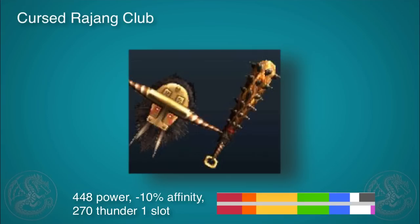Not only do I really like the design — I mean, being able to hit enemies with a club is incredibly empowering. It has kind of bad purple but overall look at that: 448 power is great. 10% affinity you can ignore, and it's got thunder so if you're against a dragon you're going to be clubbing it to death pretty easily.